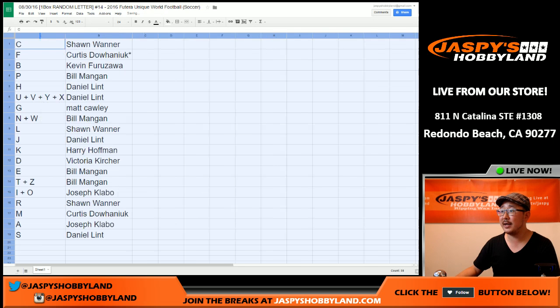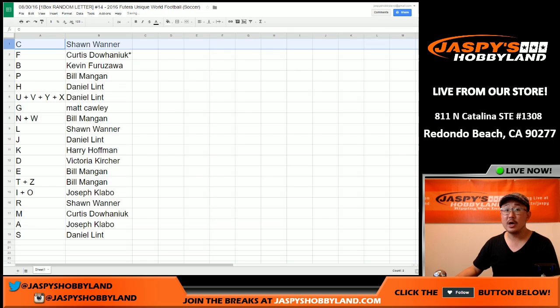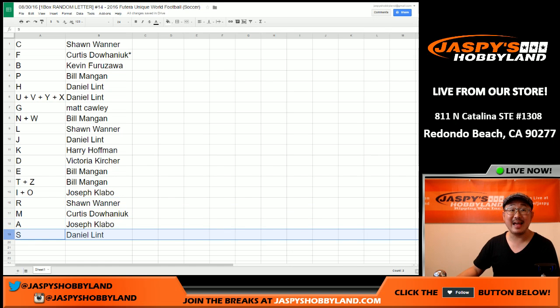Here's what everyone has: Sean with C, Curtis with F, Kev you've got B, Bill with P, H and U, V, Y and X for Dan. Matt you have G. N and W for Bill. Sean with L. J going to Daniel. K for Harry. D for Victoria. E for Bill — you also have T and Z. I and O for Claybo. R for Sean. M for Curtis. Claybo with A. And Dan with S.